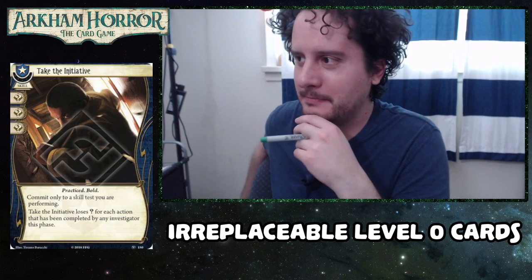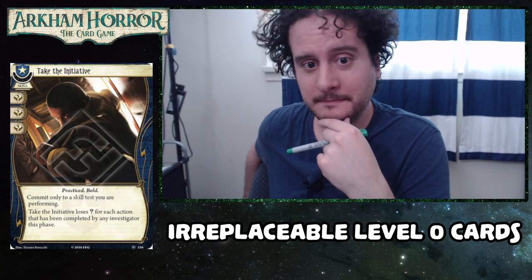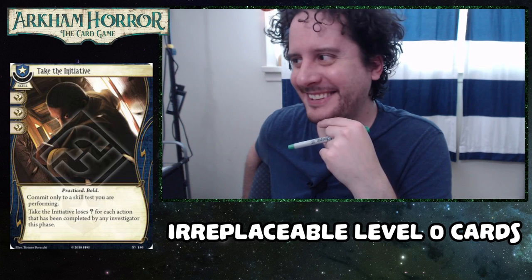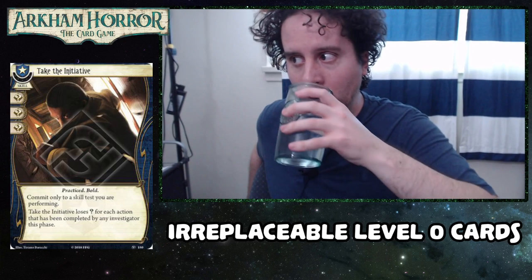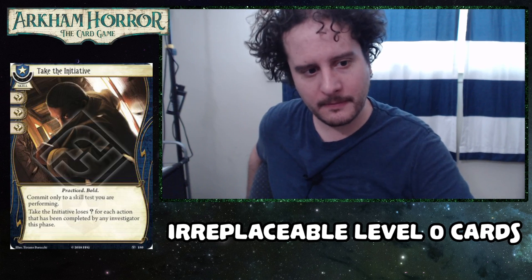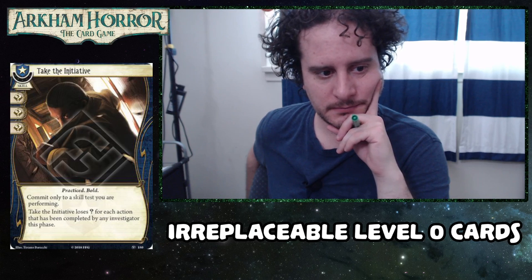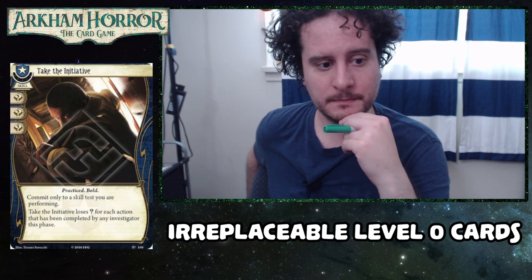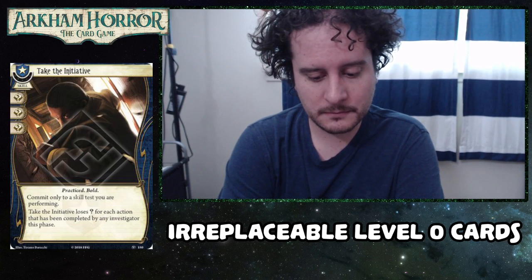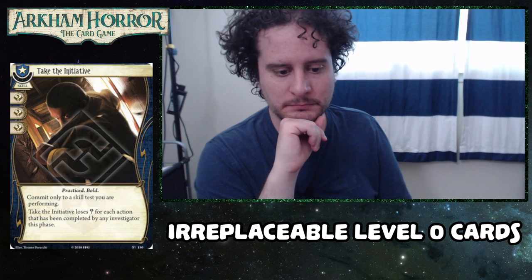Next one is Take the Initiative. I start with this card in pretty well every Guardian deck. Barring guardians who can play purple, just having plus three on your skill test — barring your fail score in the mythos phase — is incredible, and sometimes it does other things too. It's also 'practiced,' and there's a fair number of yellow or blue investigators who can play Practice Makes Perfect, and this is a fantastic card to include with that. You can throw your Practice Makes Perfect at any test and probably come up with this. Guardians lack strong skills, especially in the mythos phase — Take the Initiative is just flexible there for guardians.